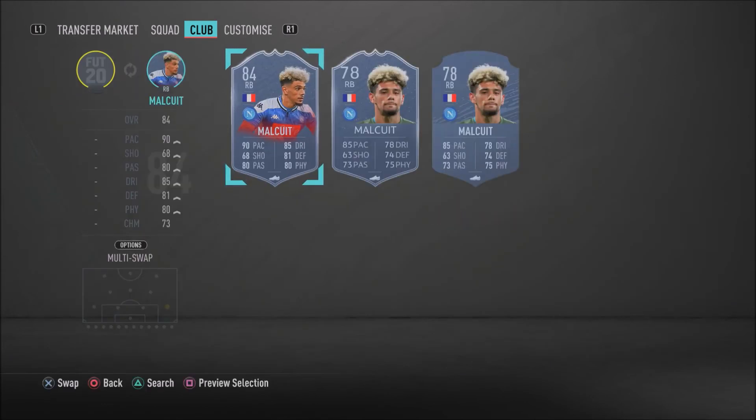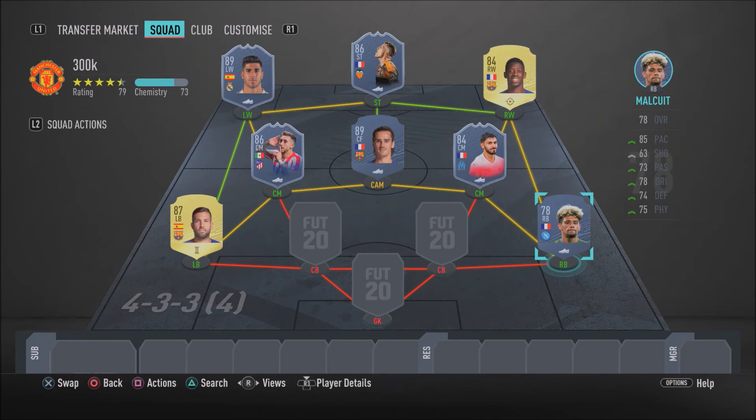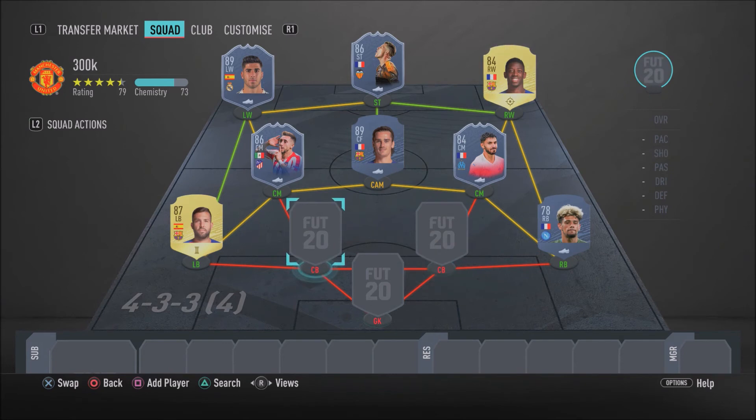At right back we have Kevin Malquit. If you have his Futties card, go ahead and use that, but his normal gold card is still good — cheap, overpowered and sweaty. He's got 86 sprint speed and 83 acceleration, with 74 defensive awareness, 77 standing tackle and 77 sliding tackle. He just gets the job done and I enjoyed using his normal gold card before I got the Futties version.